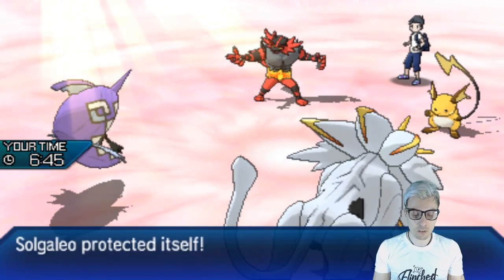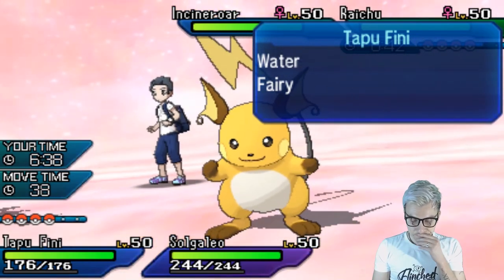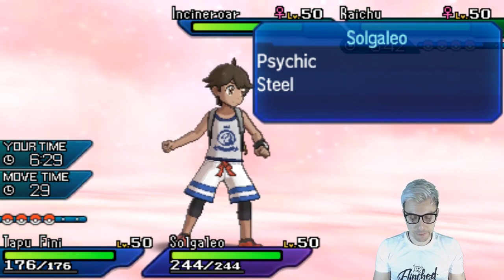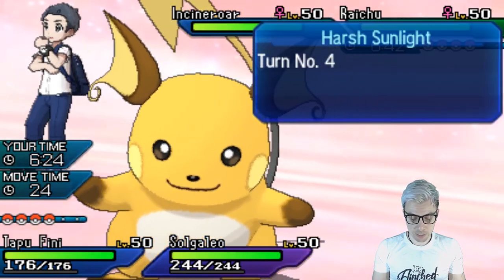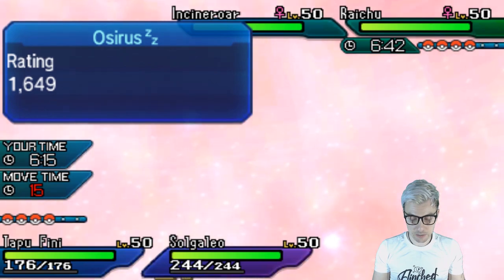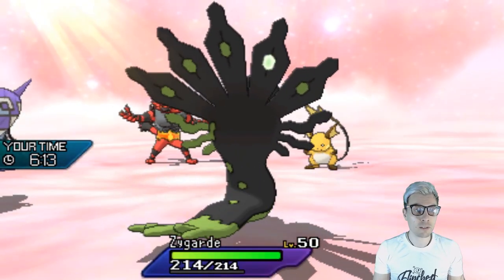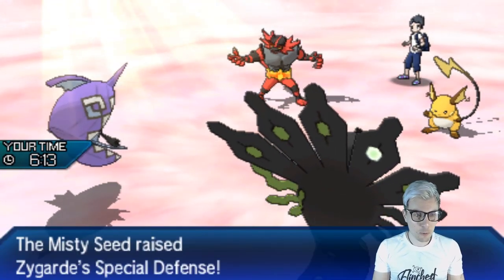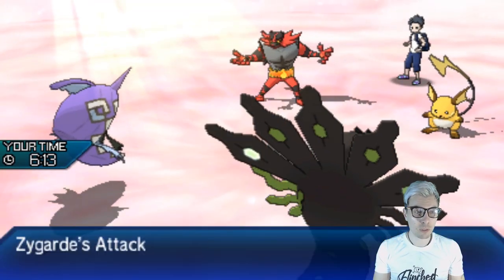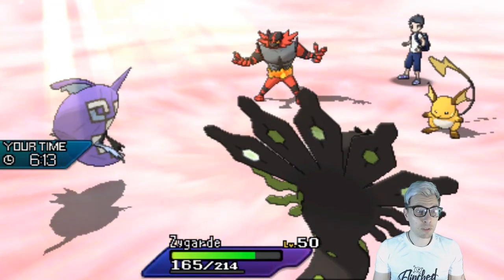It's just the Flare Blitz - the right call. Now I could switch Tapu Fini into Zygarde and Superpower the Incineroar, but I'm not feeling confident leaving it in with the sun up. Let's get Zygarde in, Swagger it, bring Zygarde up, and keep Solgaleo for later when Xerneas probably hits the field. We get in, get the Misty Seed proc - always what we want. There's the Fake Out into Solgaleo, which is perfect, means we get the Swagger off. There's the Flare Blitz into Zygarde - ideal position.